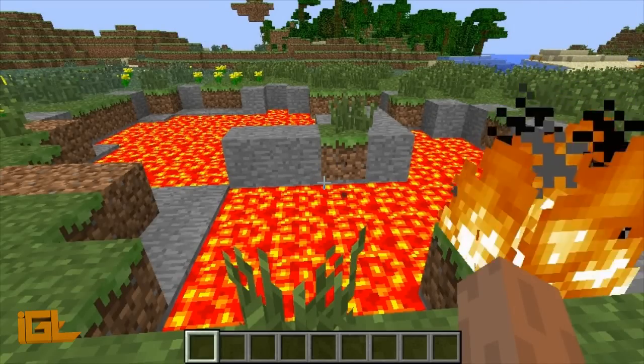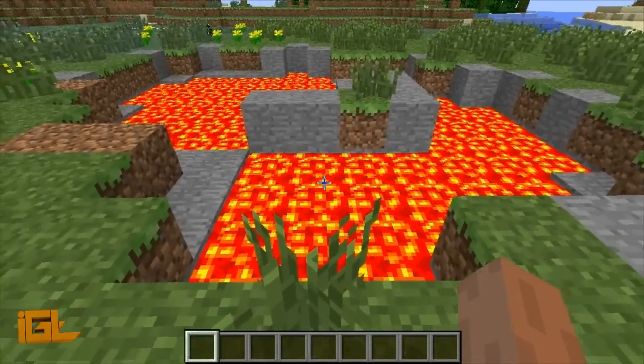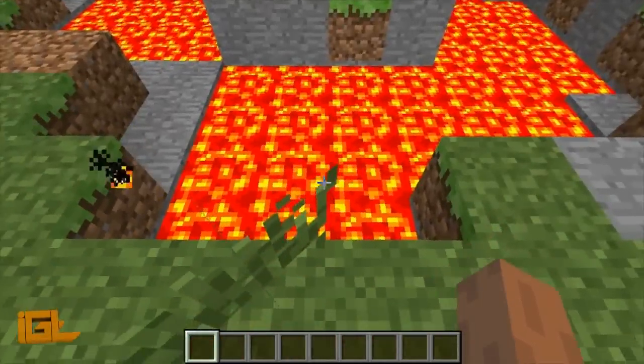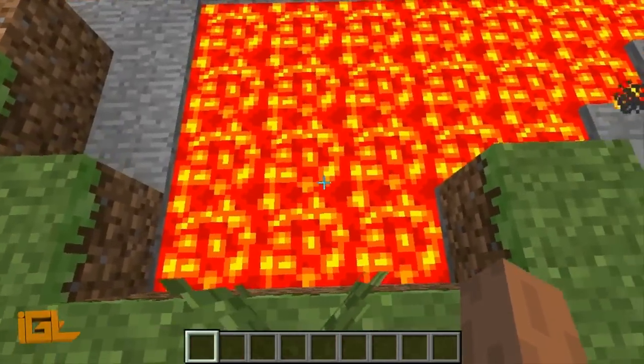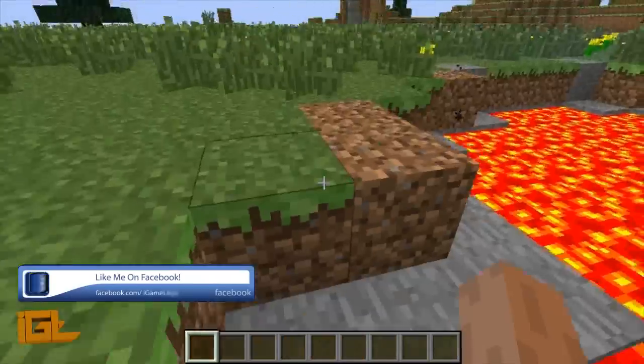Hey guys, what's up? Sodder here with another seed spotlight. This one is called Village for Life, and you pretty much spawn right here inside the lava. So if you're good at swimming you might want to try this one out.